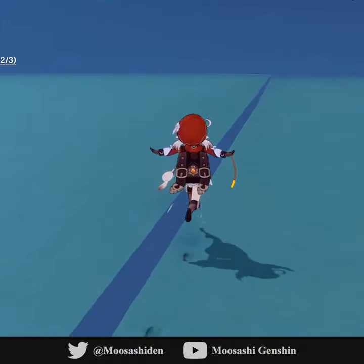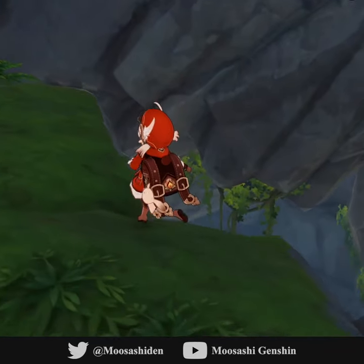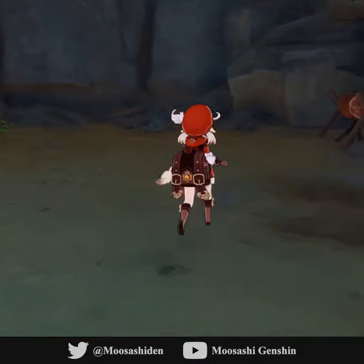If we continue northeast, we come across this drawing on a rock — lore is always good. Also over here is a secret cave. We had to climb up a bit to get to it, but then we can drop down into what appears to be someone's camp.